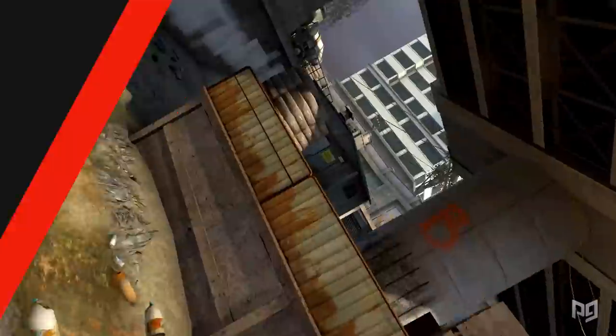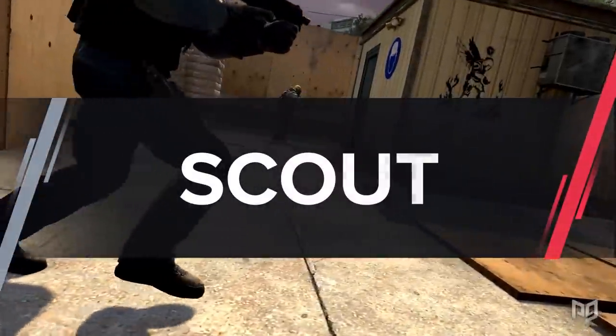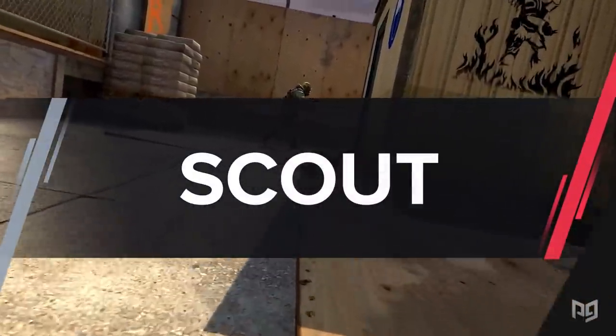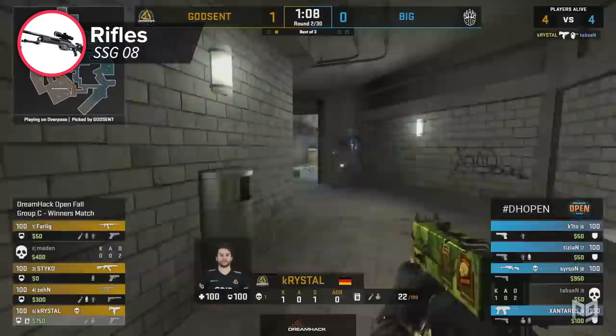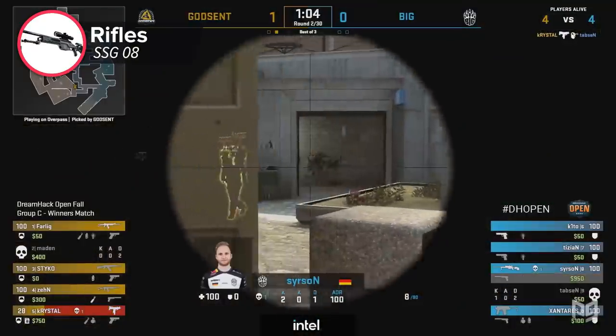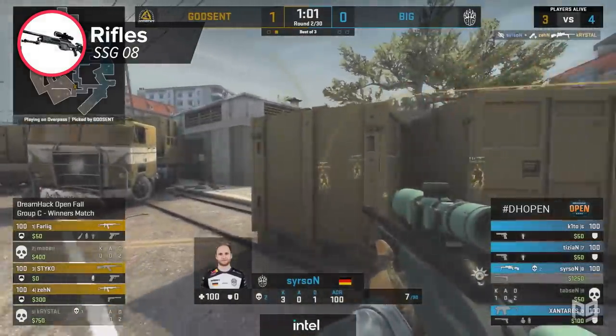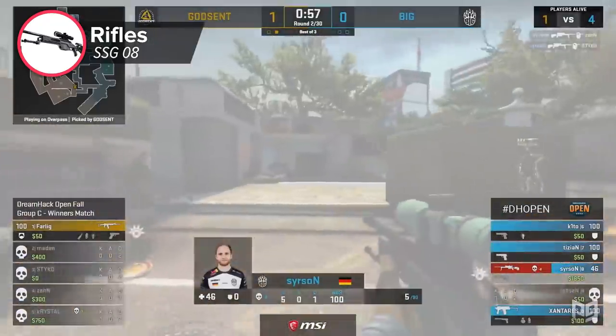For the last gun — the SSG 08 or Scout — you probably guessed it: the main issue is that people play it like an AWP as well. The thing about the Scout is that it has amazing movement speed, and that's what you should be abusing. The Scout is really great for getting tags and repeating that over and over again, but not enough people are doing it.